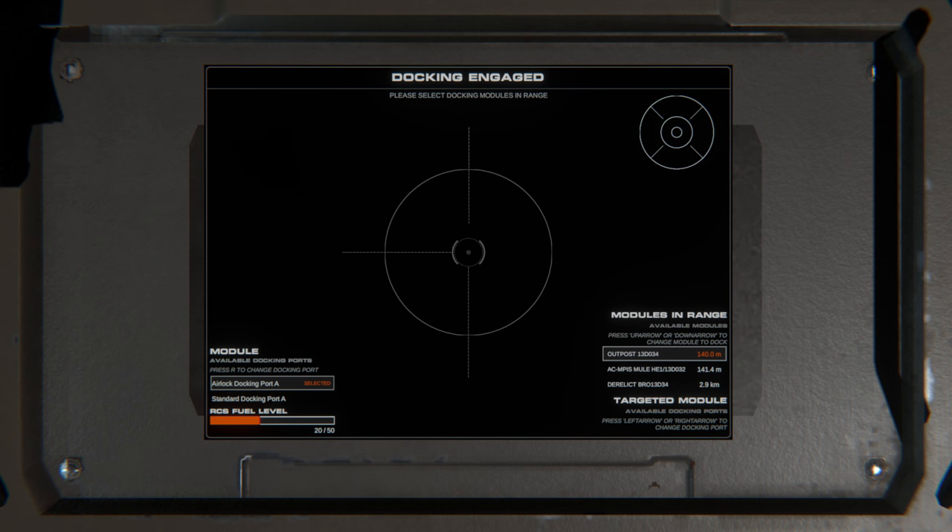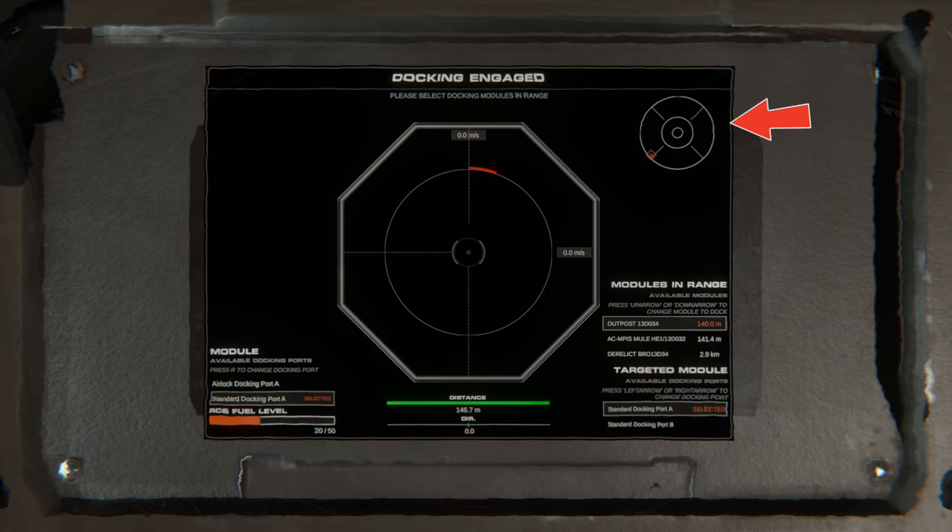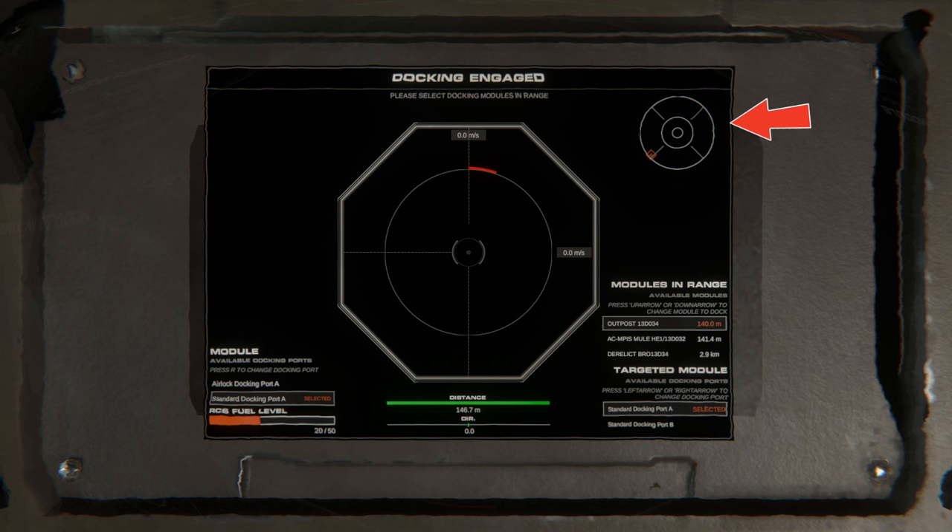The first thing you'll notice is the circle in the right hand corner of the screen — that is your targeting reticle. If you've seen the FTL drive then you know exactly how it works: just get that red diamond into the centre and you'll be facing your target.